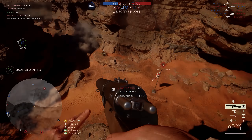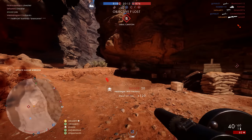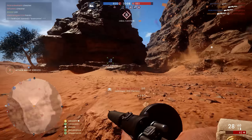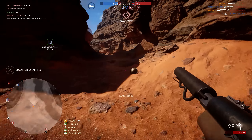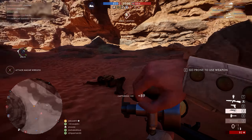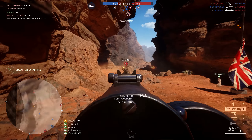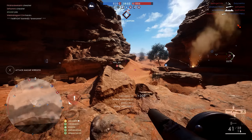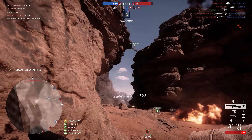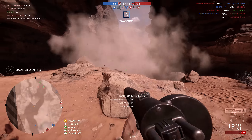One thing I would definitely recommend when running the Assault class is trying to locate yourself in a squad with a couple of teammates who are willing to play the objective with you. As an Assault player your job is to be on the front line. Even if there are no vehicles, the Assault class is great for rushing enemies and taking them down. The machine guns you get mean you're going to out-damage most medics in your way, since having a machine gun is just a brilliant alternative.